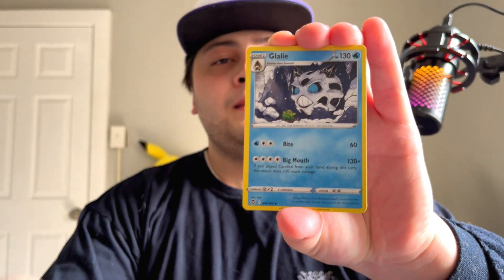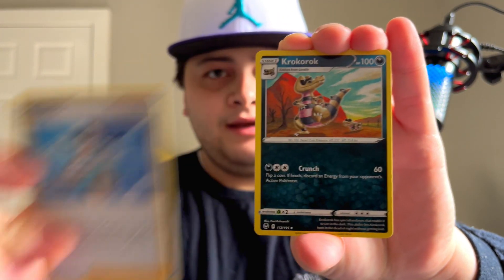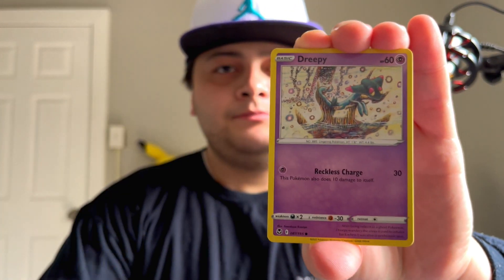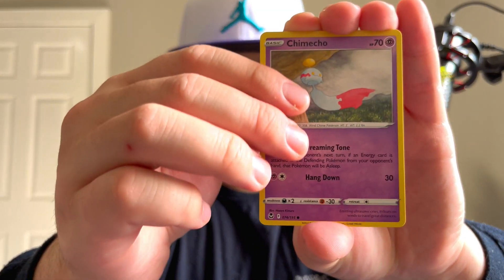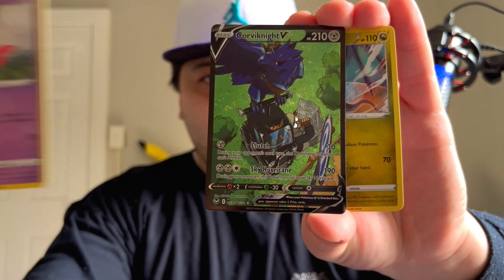Honestly, even though Silver Tempest doesn't hold the same value card-wise as a lot of the other Sword and Shield sets, I still enjoy opening it — it's always going to be a fun set for me. Gallade, Candace, Croagunk, Rotom, Dreamy, Vulpix, Emolga, Shaymin... let's go, we got the Corviknight V — a Noivern V rare — so that's our first hit today from the trainer gallery. I like this card; this is one of my favorites.